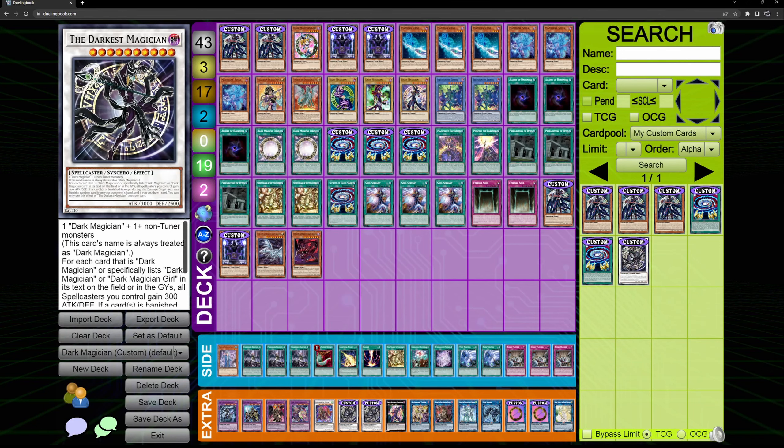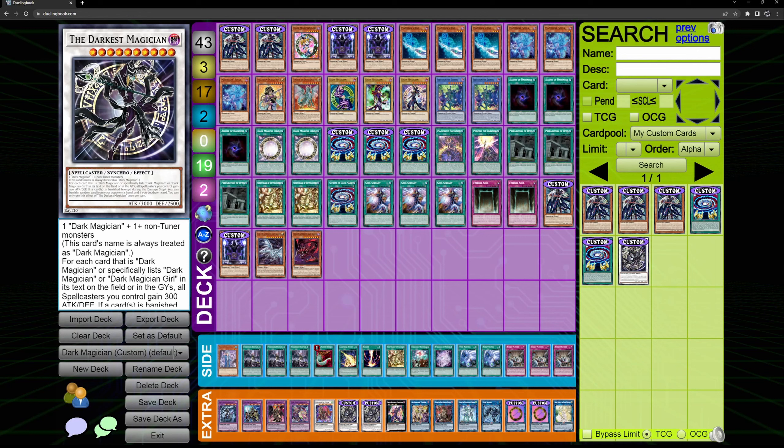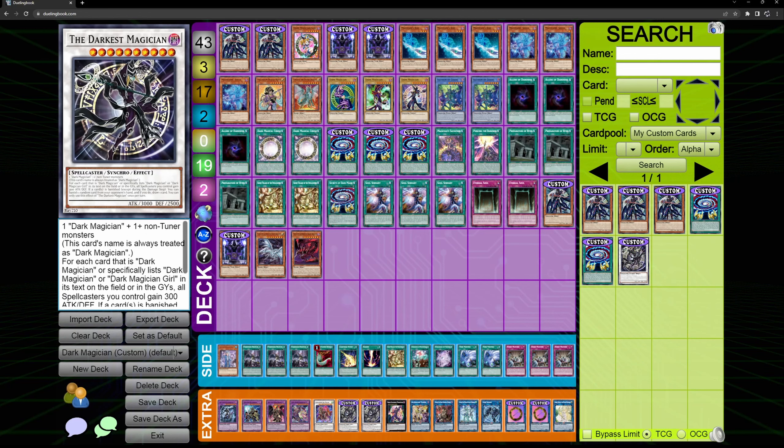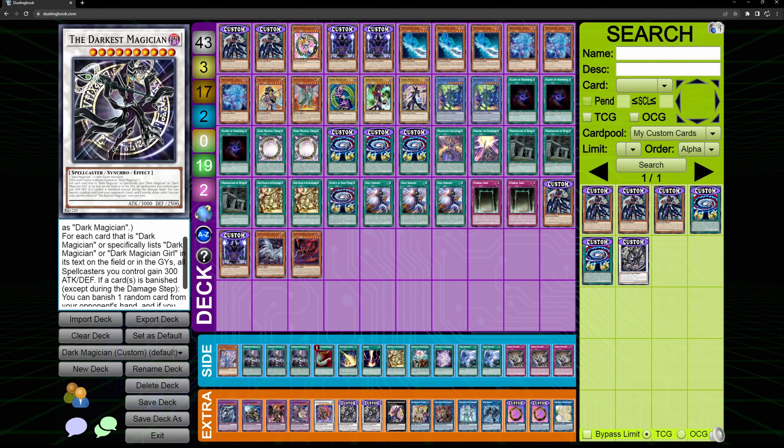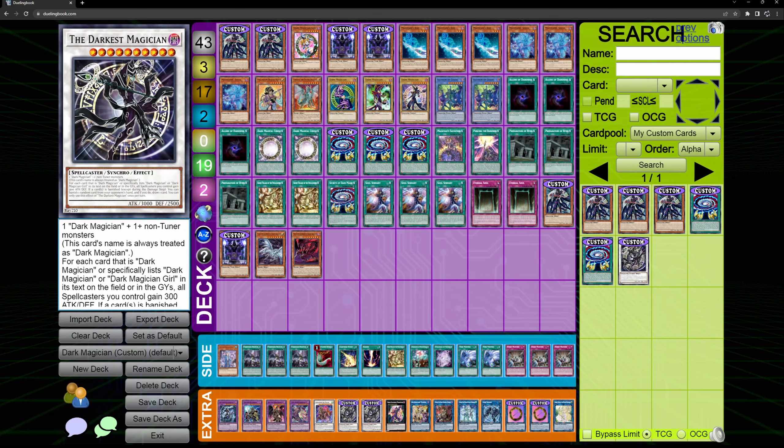Now talking about the extra deck monster I made: the Darkest Magician, which is a synchro. It uses Dark Magicians as material so you can't cheat it out in other decks. This card's name is always treated as Dark Magician, so it gets all the protection from Eternal Soul, Circle, and banish. It boosts our cards for each card that is Dark Magician, getting your spell caster to very high attack. If a card is banished, you can banish one random card from your opponent's hand and draw a card — similar to how Dark Magicians lets you draw. It works well with Circle banish: you banish a card on your field and for extra interruption you banish a random card from their hand and draw.